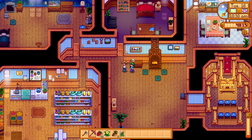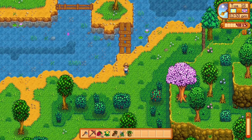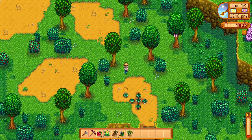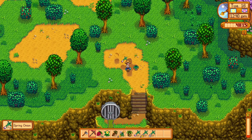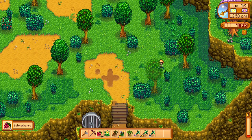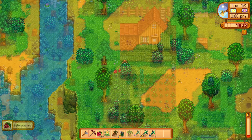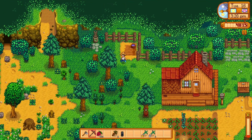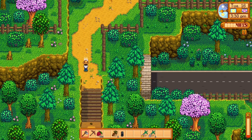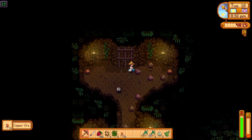Caroline, come on. You are at the top of my list. It's a good luck day, so that means there should be spring onions, right? Foraging level up! Salmonberry buff takes effect immediately. We can definitely do five mine levels, but maybe we should just hit the copper ones instead to do Clint's quest. That's one copper collected.